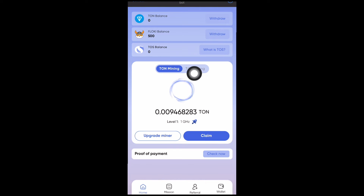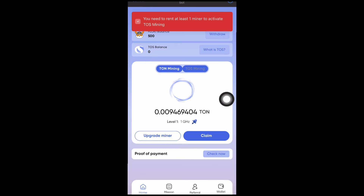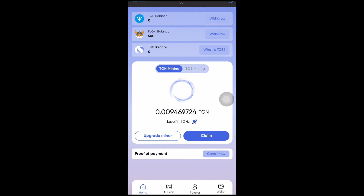You can see right now that my TON is mining. I can also mine TOS. Currently I'm mining TON — I've earned about 0.09 TON with my free miner, and I'm currently mining at a speed of 1 GHz per second. You can switch to mine TOS, but you need to rent at least one miner to be able to mine TOS.